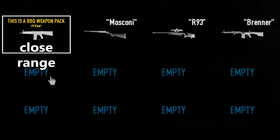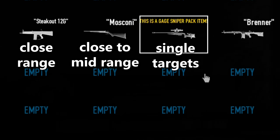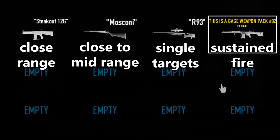For weapons, the Stakeout is best at close range, the Moscone is best at close to mid range, the R-93 is best at taking out single targets, and the Brenner is best at sustained fire. Pick the weapons that complement your playstyle and build the most — I can't tell you which one you need.